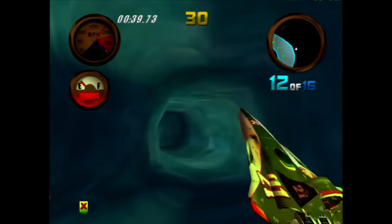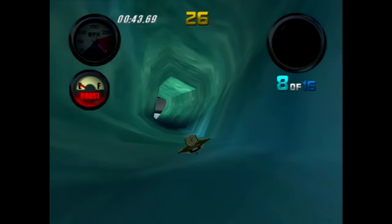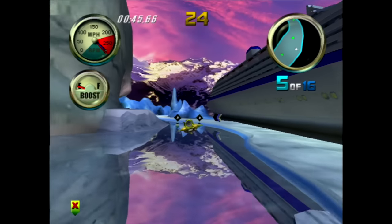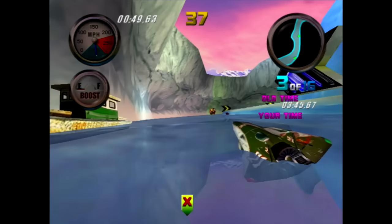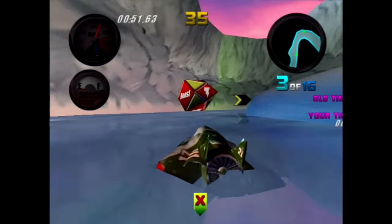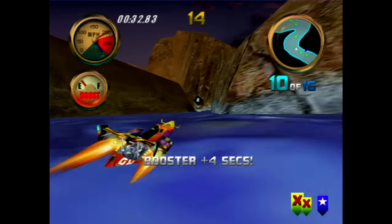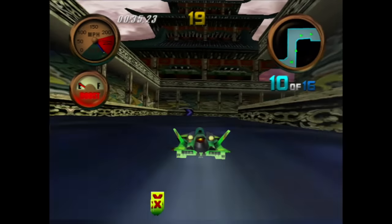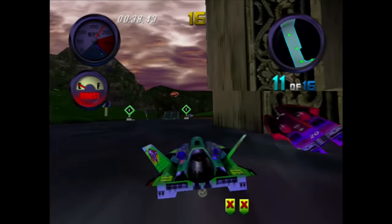However, you'll soon discover shortcuts that can only be achieved with the jumping. Boosting aside, Hydro Thunder features some excellent controls. The steering is responsive, and the boat moves realistically and predictably across the changing wave patterns of the water. Longer boats are more stable but lack the cornering ability of the stubbier crafts. It's a nice trade off, and makes experimenting with all of the boats a lot of fun.